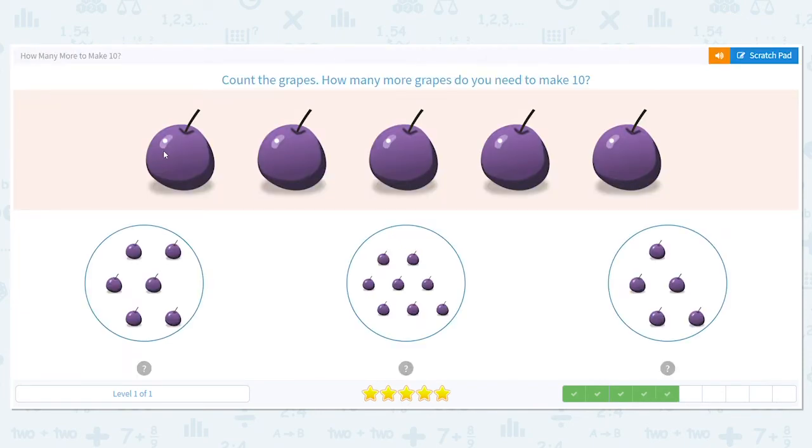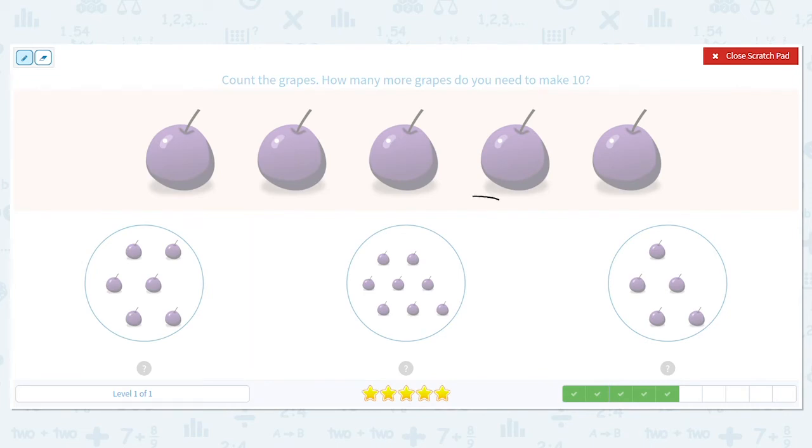Next, how many grapes do we have up top? One, two, three, four, five. Five, so we have five grapes, so we need to think five plus what equals ten. Let's look. We're at five. Let's count on — six, seven, eight, nine, ten, eleven. Ooh, that's too many. Now look — does this have more than our first group? It does. So that's telling me this one's going to have a higher answer than eleven.